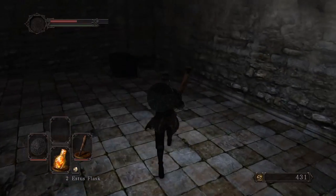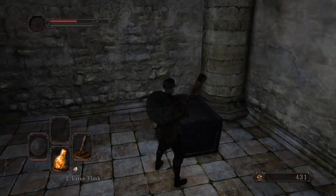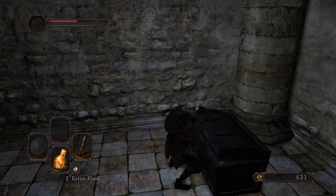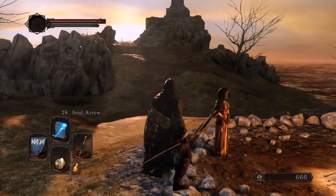Not all problems in Drangleic can be solved by a sword or board. In fact, you'll have to rely on the various items to cover your weaknesses, and the most important of these is Estus. You begin the game with one charge of this item, but as you adventure through the world, you find Estus shards, which you can take to the Emerald Herald to increase the capacity of your flask.